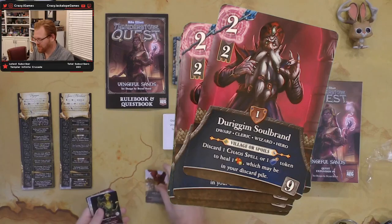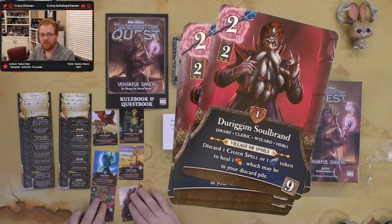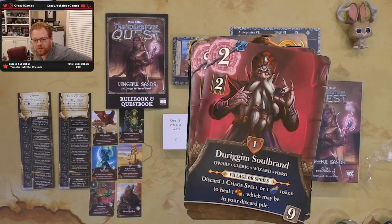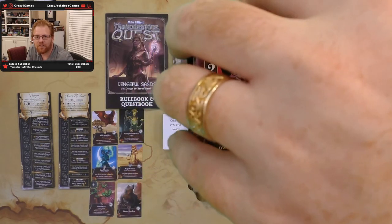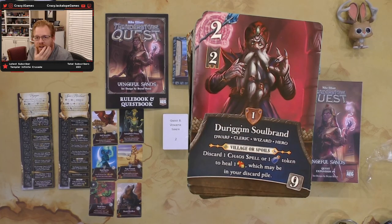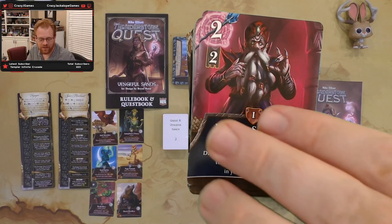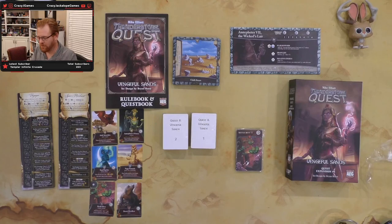Now let's look at the heroes. First is Duragrim Soulbrand, a level one cleric-wizard combo — useful because many monsters require specific classes. He does two attack at level one, and can discard a chaos spell or potion token to heal one wound even from the discard pile. This healing mechanic fits the expansion's heavy use of those cards.